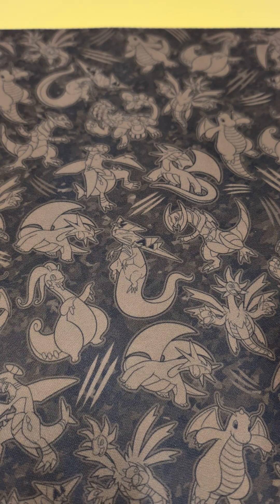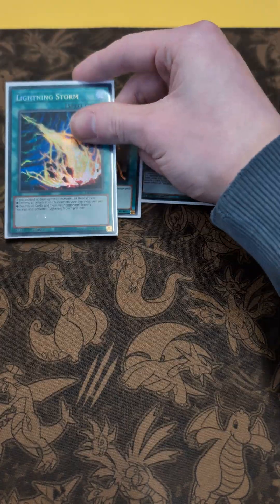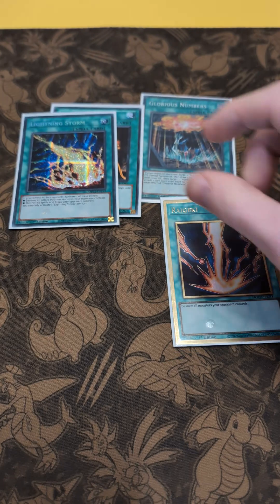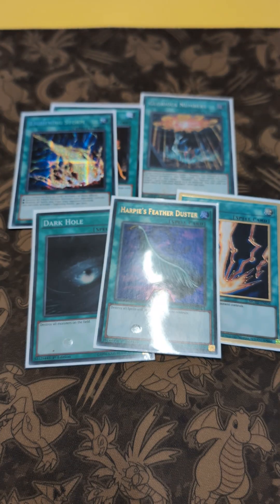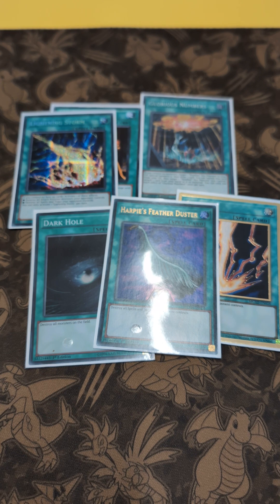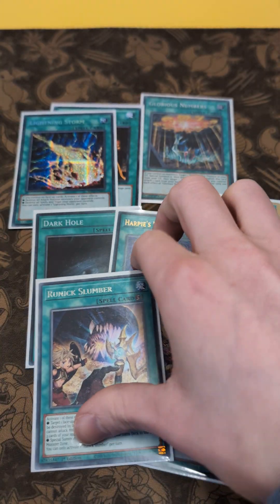Starting with spells, I've got one Glorious Numbers, one Day of Peace, a Lightning Storm, a Raigeki, a Dark Hole, and a Harpie's Feather Duster. Plus one Runick Tip, a Flashing Fire, and one Runick Stonewall.